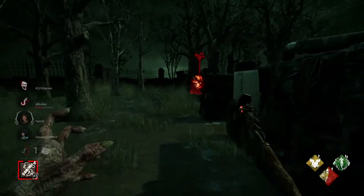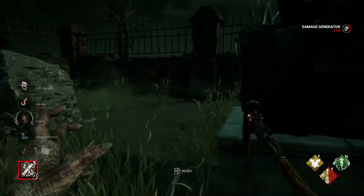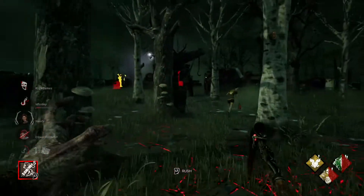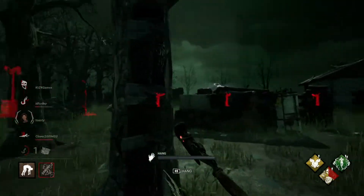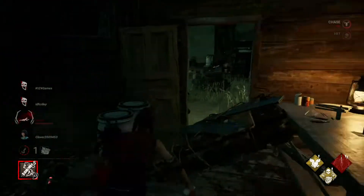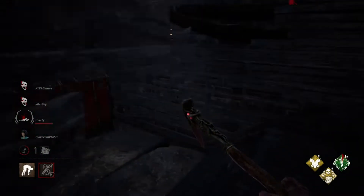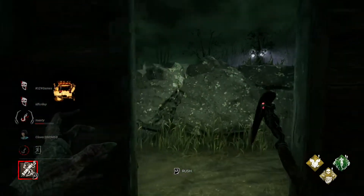Our biggest problem is this map is just so big — we've got to close some ground. Let's see how this generator over here is looking. Somebody is absolutely trying to work on it, so we're going to give it a swift tap. We know they're hiding back behind this. Got another one down — convenient hook right here. She's gonna try to turn and get over a window — nope, she went for the pallet instead. I believe there may be a basement in here — yep, she's going down. I still haven't unlocked the achievement for hooking in the basement, so we'll put her right there. They got the door open.